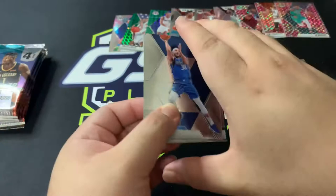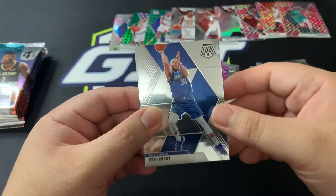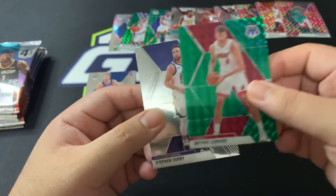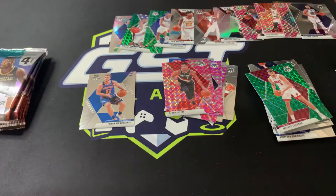Wait — there's a green! Must be a fat pack. Seth Curry for the Dallas Mavericks, Ignas Brazdeikis for the New York Knicks — that's our first rookie from the blaster. Meyers Leonard for the Heat, and Steph Curry as well. Moving on.